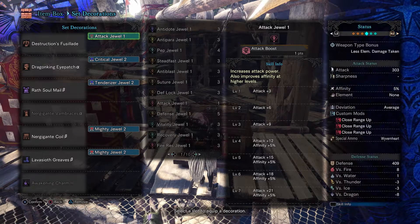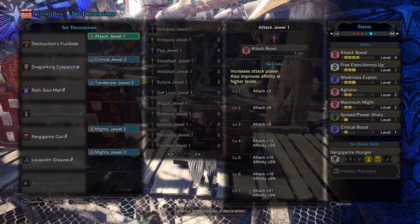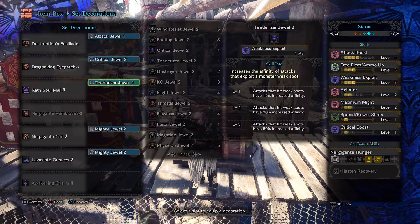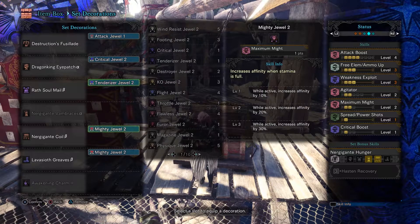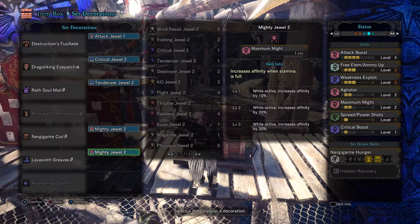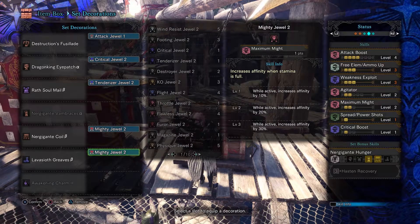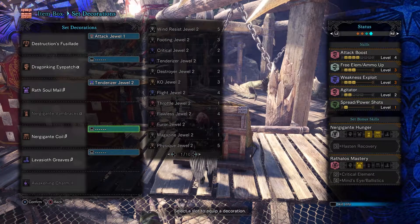The only decorations that are absolutely required to make this set solid are one attack jewel, which is given to you, and one tenderizer. My goal was to make this set as accessible to everyone as possible, although I know some people are struggling to get a tenderizer gem. We're using the Lavasioth Greaves, which gives you Spread and Power Shot. You could easily, if you get the gem, swap that out so you can finish off your Weakness Exploit.